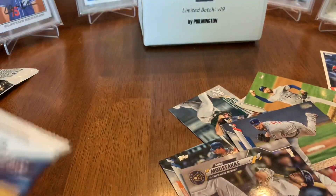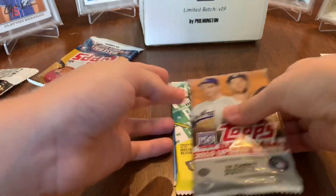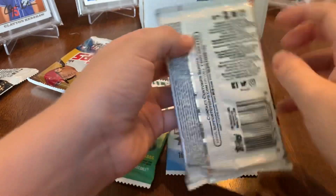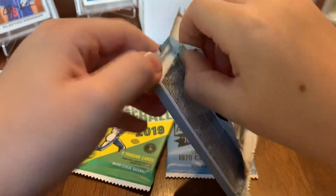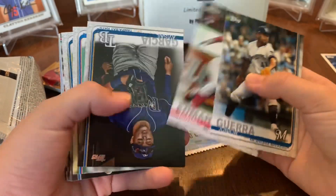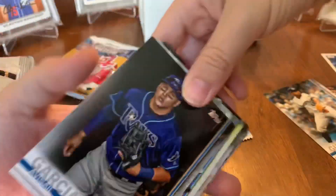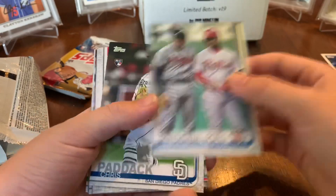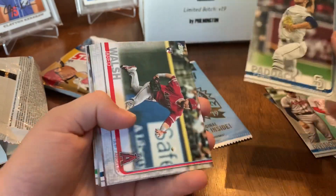Alright, so Nolan — what are you going to open first? 2019 Update, who are you looking for? Vladi! That's a good one. Vladi Jr. — that's the best rookie we've pulled so far.